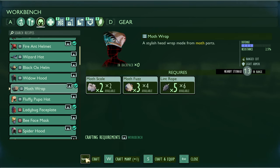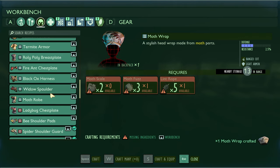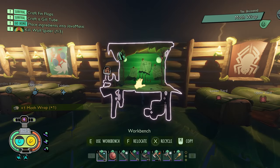We can actually make the moth wrap now. So all we got left is just this one — moth robe. We only need four more moth fuzz. If we kill two more moths we should 100% have it. Hopefully we just need to kill one more.